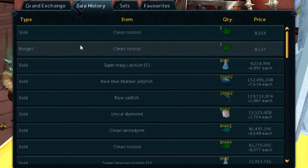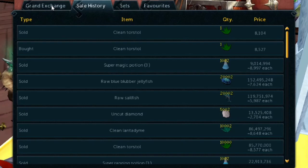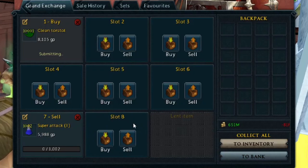We're checking the sale history and just look at the gap on this margin — that's almost 400 coins just from these clean Torstol herbs, and the buy limit is 10,000, so this is going to be a huge flip. If you're following along, don't use my exact price — check it for yourself. Even when I buy the items I check the price again so I can get a quick sell. So 8,105.